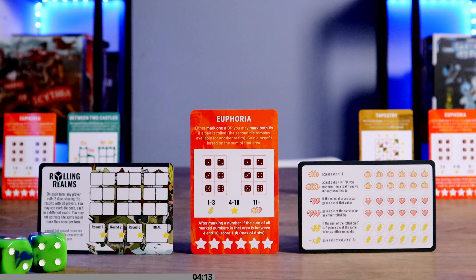To activate Euphoria, mark one number in either area, then gain a resource or star based on the sum of all marked numbers in that area. For example, marking a two gives a sum of two — earning a coin — then marking a three brings the sum to five, scoring a star. This works independently between both areas. If the rolled dice are a pair, you may mark that number in both areas and gain rewards for both, with the second die still available for other realms.